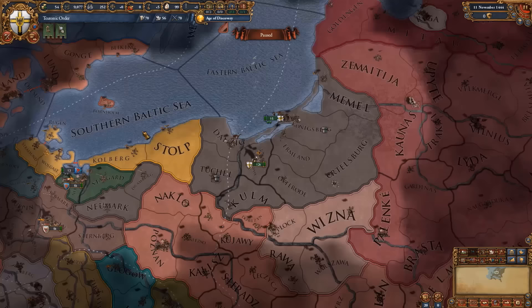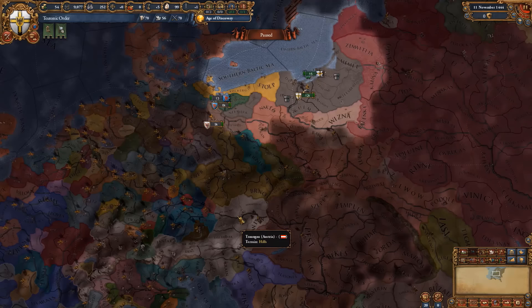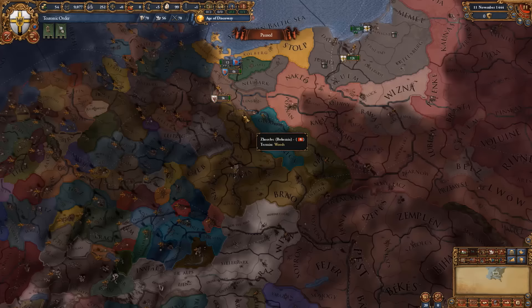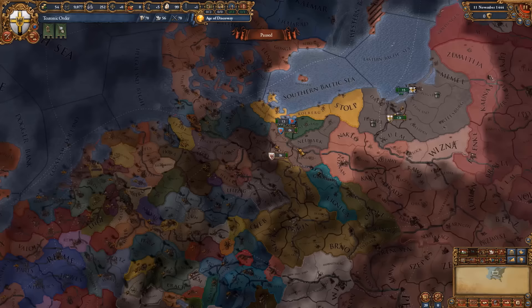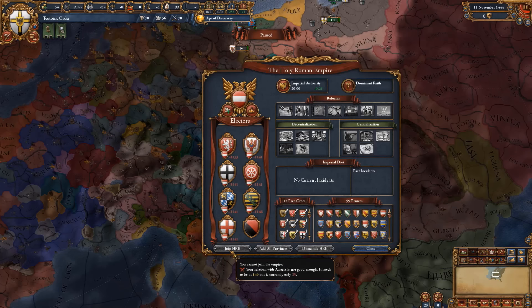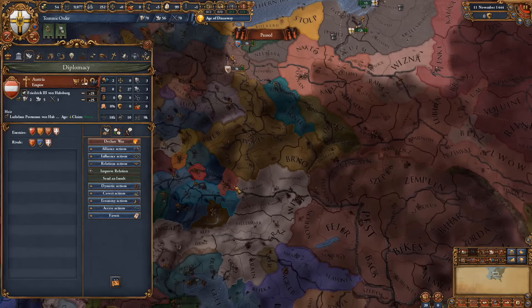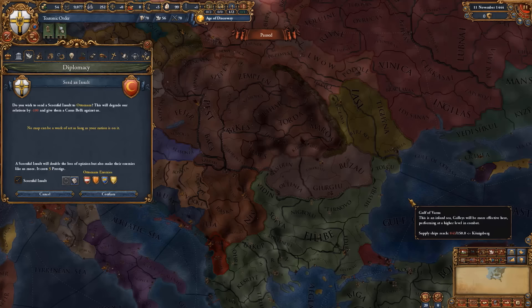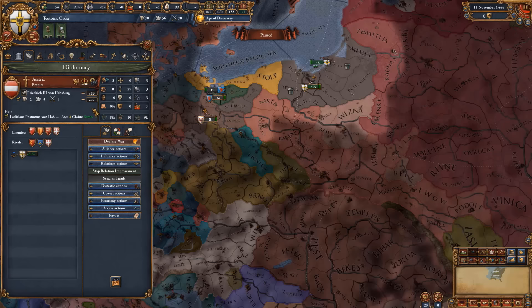That is also going to be our main theme, but we're also going to join the HRE. Joining the HRE is actually quite easy — we have two provinces at the start that are part of the HRE and we are not going to give them to anyone, namely Brandenburg. What we're going to do is improve relations with the Austrians. We need 149 relations to join the HRE, which is not really that much. You do this by improving relations once and by sending a scornful insult to Austria's three rivals, with preference for the Ottomans. I recommend you do it once you've finished 100 relations improvement, otherwise it's going to start going down.